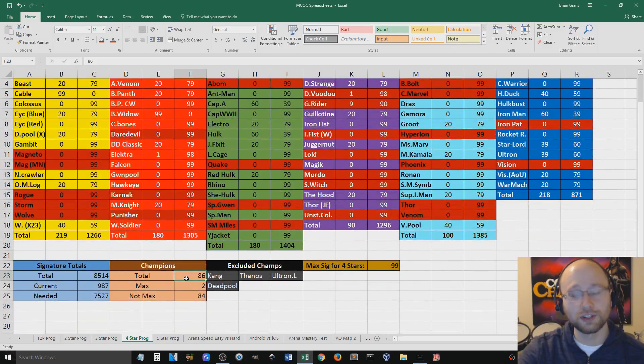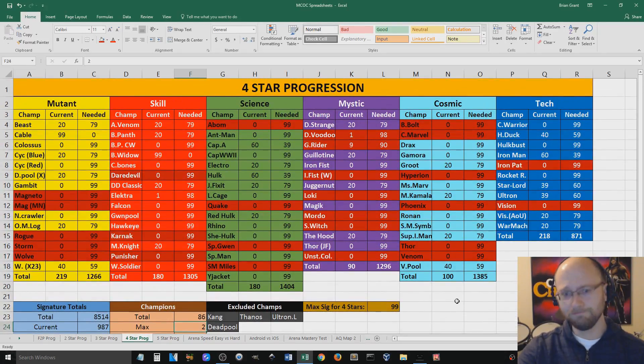So there are 86 total 4-star champions that I could possibly obtain. And technically, if we include Kang, Thanos, and Deadpool, someone out there might have 89 4-star champions right now, which is crazy. So there are 86 in total that I can obtain. I have two of them maxed out at signature 99. And like I said, I have 59 4-stars in total. To me this is interesting. I'm opening them up tomorrow and I'm actually going to update this spreadsheet after tomorrow's opening so we can see right away how things change.